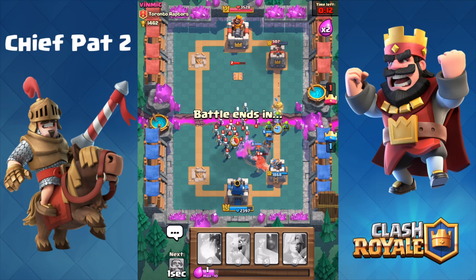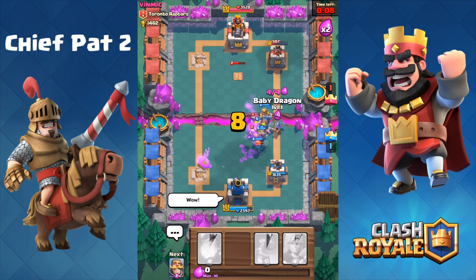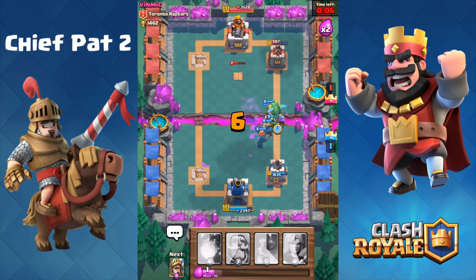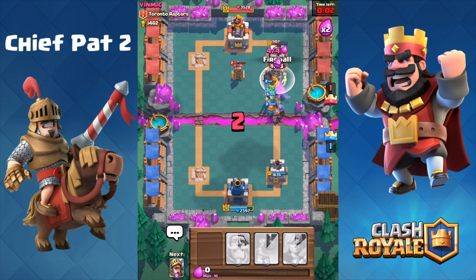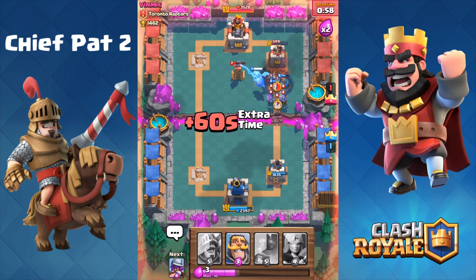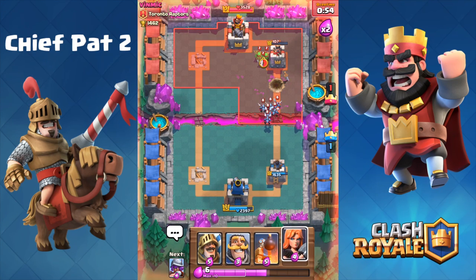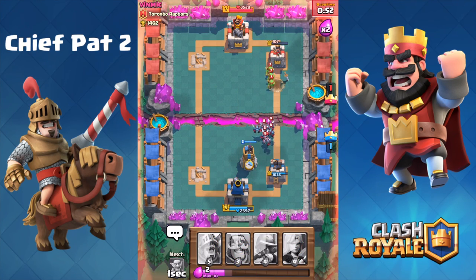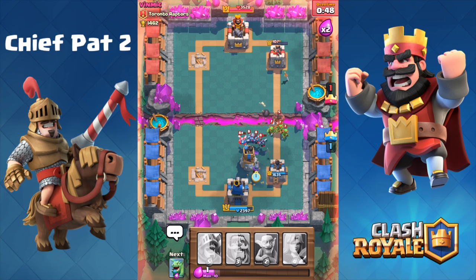Only 507 hit points left on that tower, which means we can go on an insane push — our Prince actually comes back, which was a little bit surprising. Look at all of those troops we have together — fireball onto the tower. His giant skeleton is gonna do a little bit of damage, and our musketeer takes one last shot at the tower bringing it to 107 HP. Giant skeleton honestly was like the best card he could have played there — we played that pretty well.